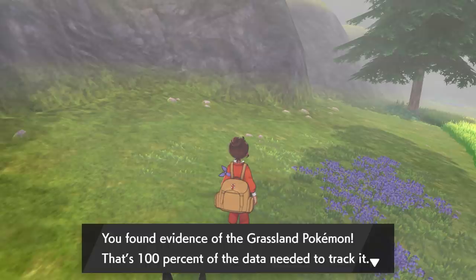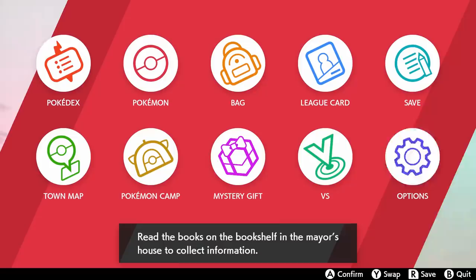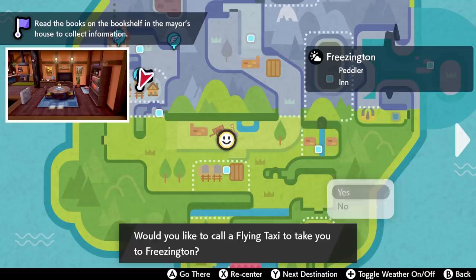You need 50 of them in order to hit that 100%. You can actually find more than 50 footprints technically, but once you hit that 50, no more will spawn, at least for that one Pokemon. Virizion is definitely the hardest one to find all the footprints for, so you might as well get that one out of the way first.